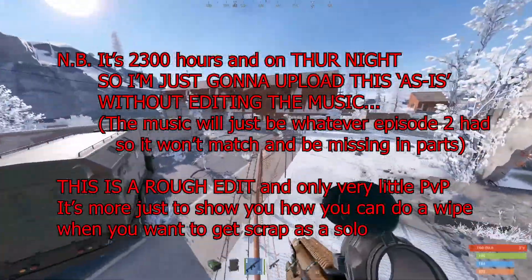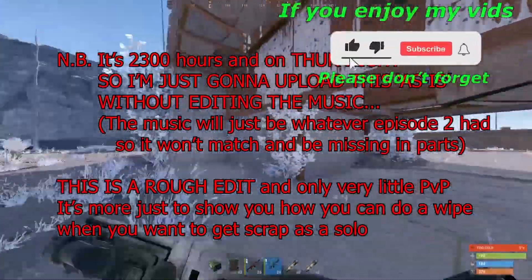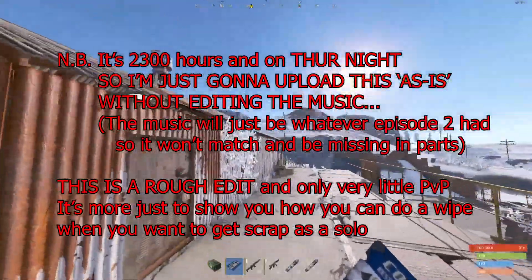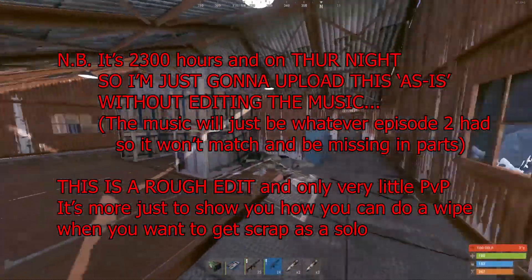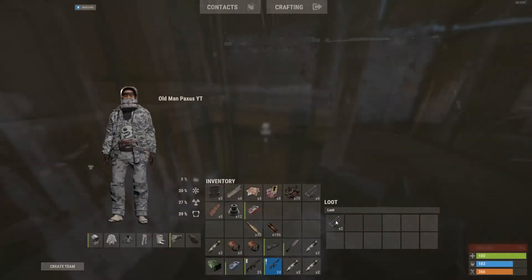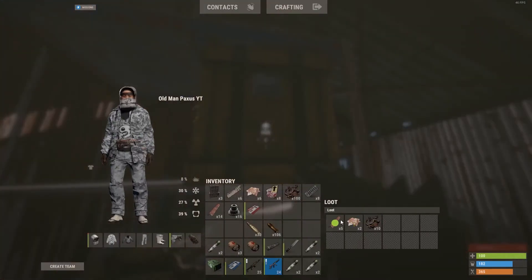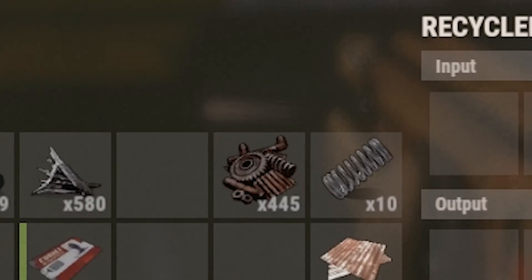Don't forget, if you want to take advantage of the barbed wire fence it lets you creep completely silently. I was a bit disappointed there was no military crates, but a red card is always good. No green boxes, no military crates - that is lame. On a 2x server, 445 scrap is a small loot run.